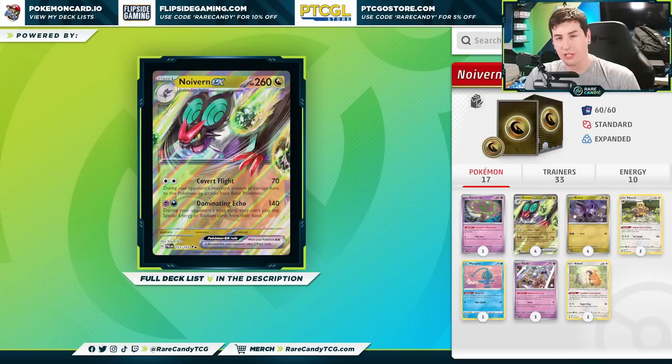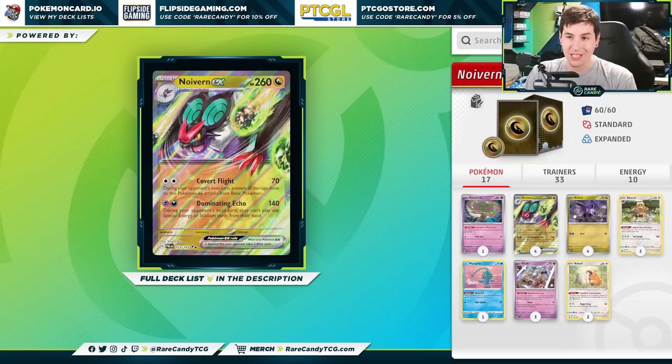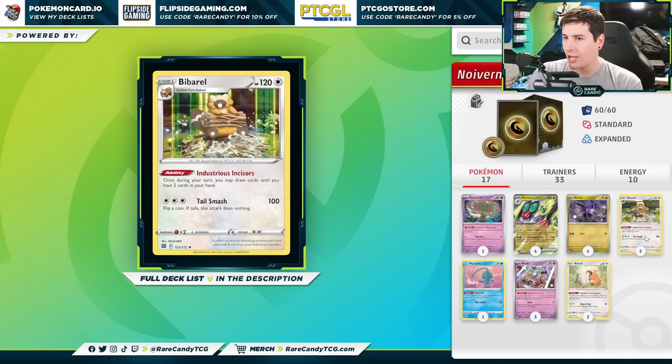So let's get back into our deck list for just a minute here. I will say up front, I've been changing this deck a lot — it feels like every time I boot up Live, something in here changes. So there's a good chance that even by the time you see this video, I've already maybe tweaked some other stuff. But at the time of recording, this is where I'm at. As you can see, we have a pretty streamlined Pokémon line. We have our Barrel to help us out with a little bit of draw power with that Industrious Incisors ability.